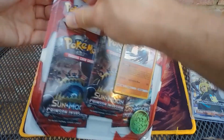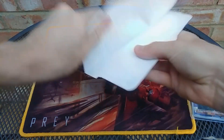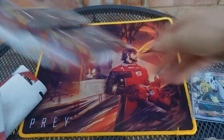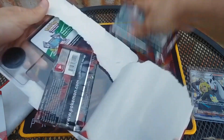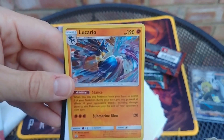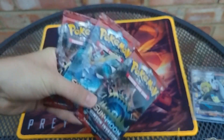But how about we get into this? So I'm almost done with the Furious Fists — I have a few alternative artwork cards to get. The ones I'm really struggling with are the Misty Determination Staff and a couple others. Right, there we are. So we have these three packs: Guzzlord, Kartana, and Guzzlord. Let's get them open and get going.